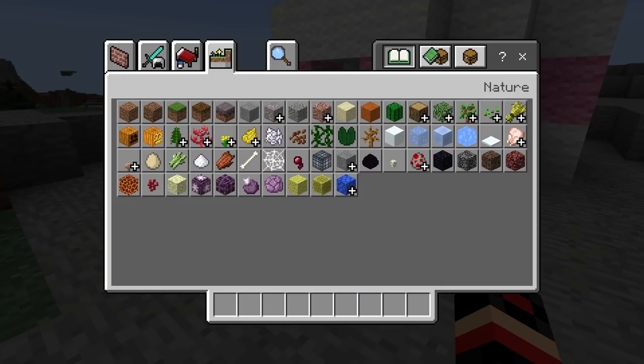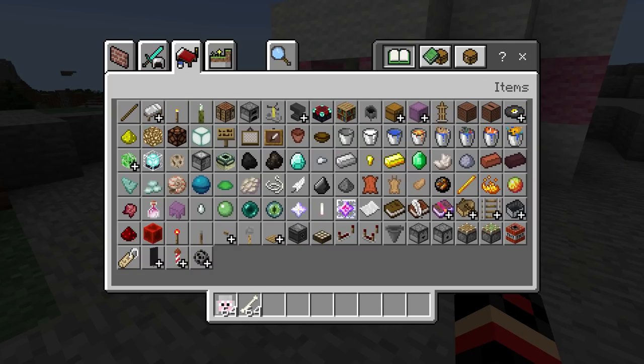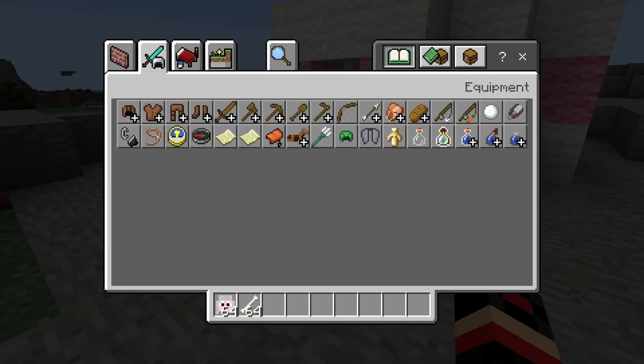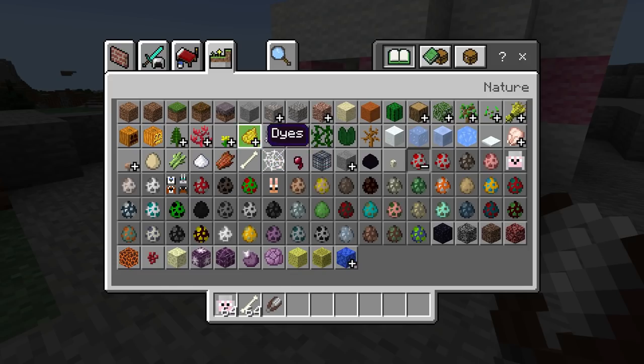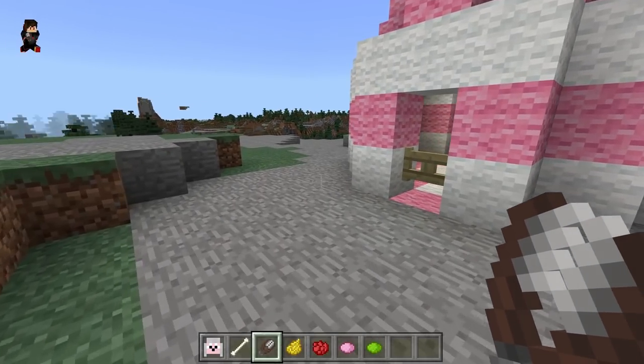Let's go ahead and enable this and now we are going to open our world just like usual. As you guys can see when we go to our inventory and to our spawners, we will see a lot of different dogs — how cool is that? So we are going to choose the sheep one and we are going to get a bone, some shears, and some dye. Let's go ahead and get the yellow one, the red one, the pink one, and the green one just to try it out.